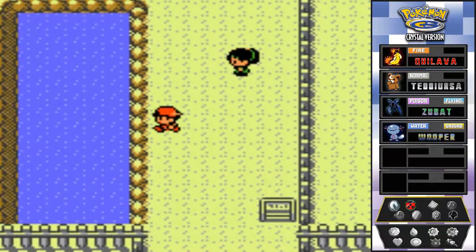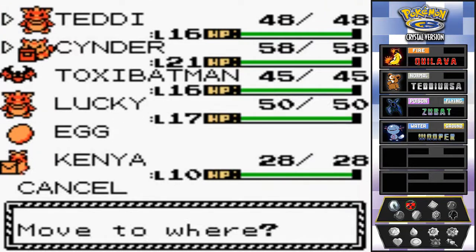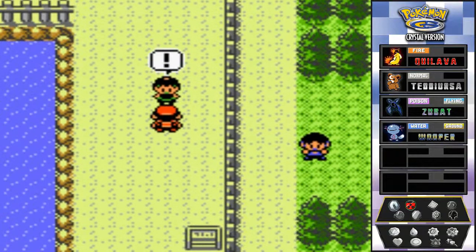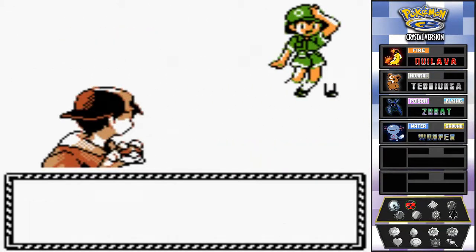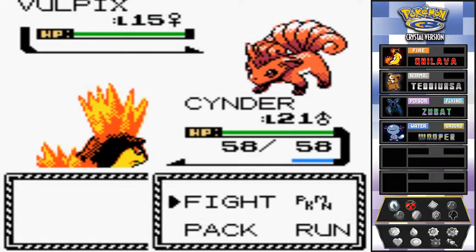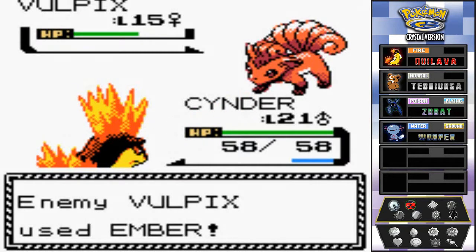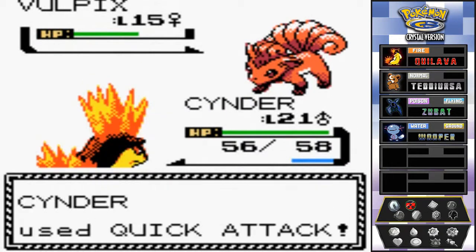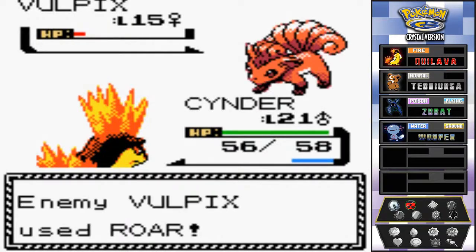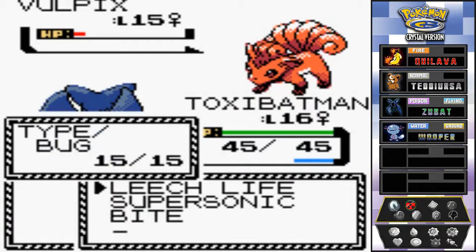Here we are on Route 35. There are a few trainers and we're going to start with Cinder first. Picnicker Cam wants to battle with a Vulpix. We still have quick attack which is good - that ember attack doesn't do much bad damage, only 2 HP. We're going to be smart and quick attack the crud out of this Vulpix. Then there's that roar attack we've been dreading, and Toxic Batman is out on the field - let's go with that bite attack.